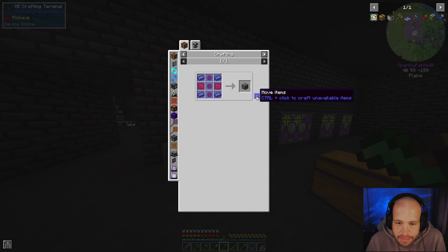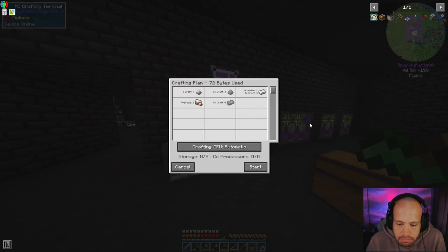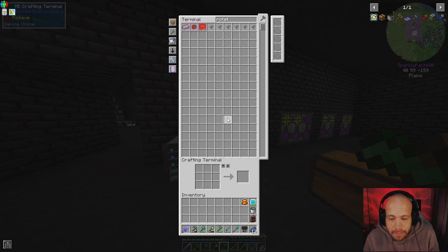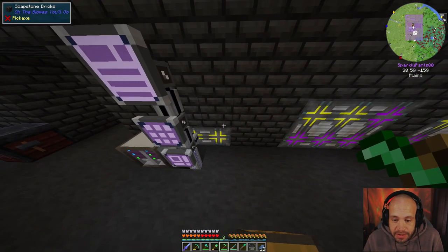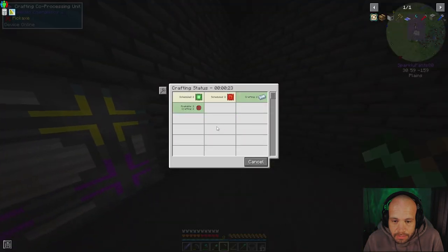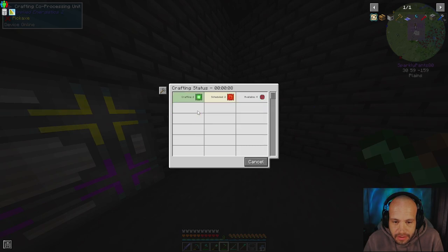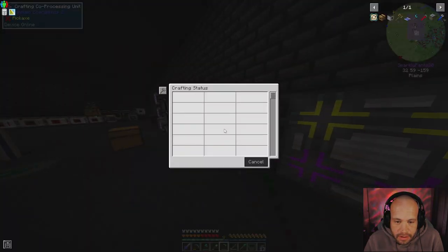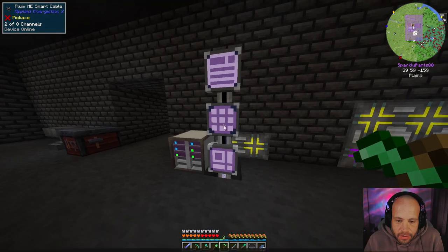Control and click to craft unavailable items - sweet, never knew. Well, that's a new thing for me in AE2. You want to craft a recipe but you don't want to make it auto-craft it for just a one-off, you just do that. That's cool, that's cool. This is just doing its thing. Done, done, done - all right.